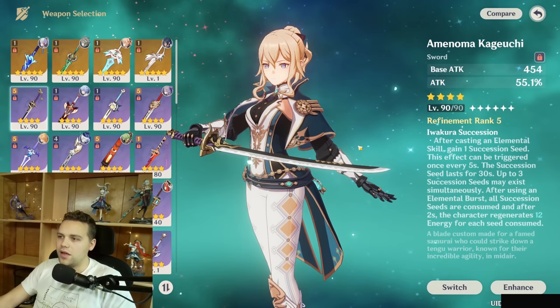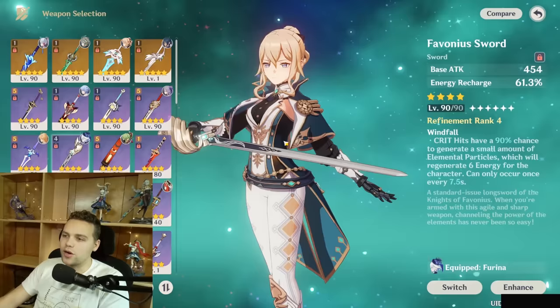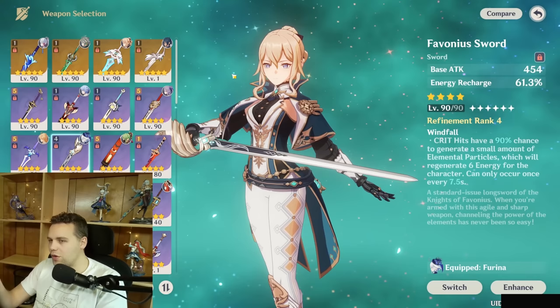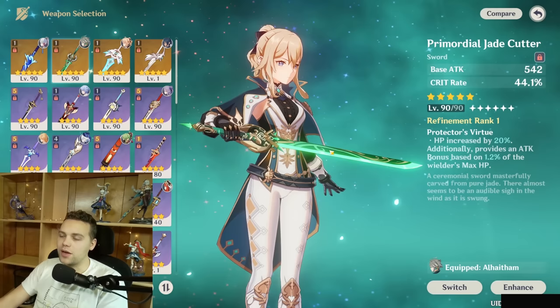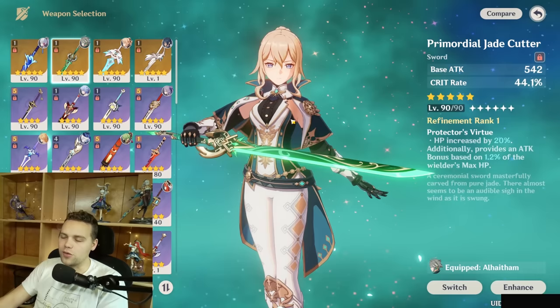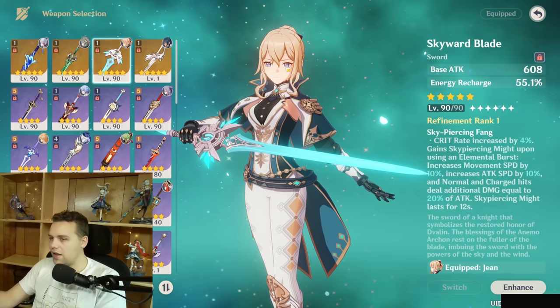For attack-focused builds, the Amenoma Kageuchi is not too bad, especially when you can switch into her consistently and swirl. If you're using her outside of Double Anemo or outside of Raiden, it's going to be really hard to meet her energy needs — you might have to run both an ER sands and an ER weapon. Make sure you don't neglect her energy recharge. The Jade Cutter can be extremely good — when I was using her as a sub-DPS VV shredder on Raiden teams or Double Anemo teams with Wanderer or Faruzan, fitting Jade Cutter onto your Jean is a very noticeable increase in damage. Something like Mistsplitter is going to be great as well. Five-star stat sticks, ER-based weapons, and EM-based weapons all have their place.